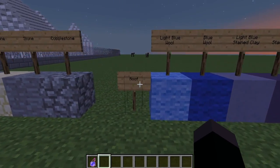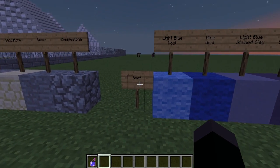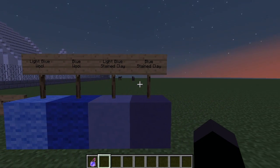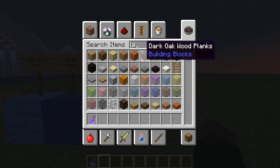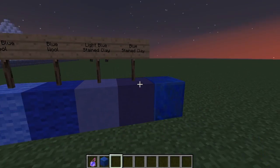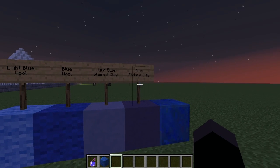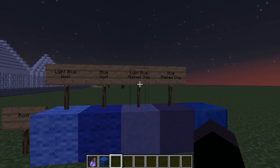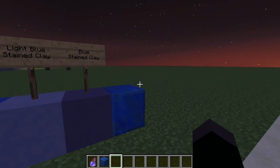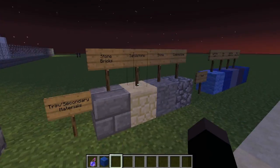You can vote on all three of course. For the roof: light blue wool, blue wool, light stained clay, blue stained clay, and lapis lazuli if you might want that. So blue stained clay, light blue stained clay, blue wool, light blue wool, and lapis lazuli — that's going to be the roof. You can just vote on them.